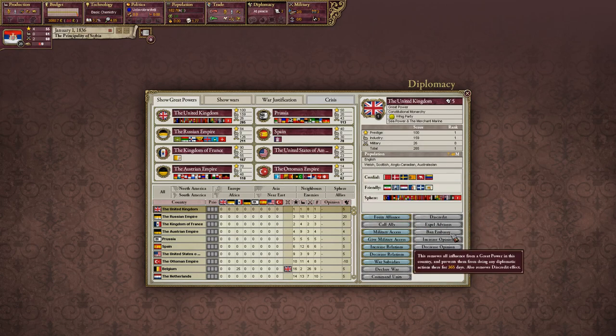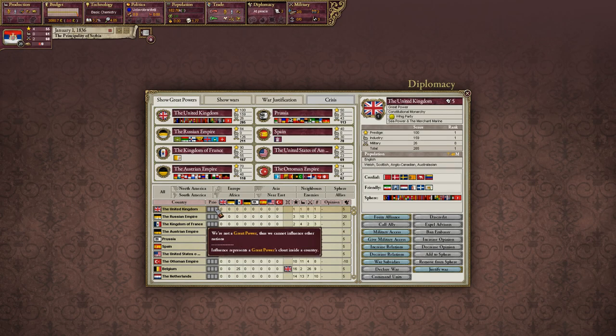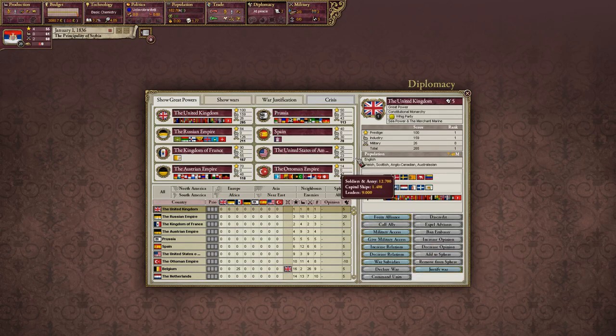This is the sphering mechanic. If you're a great power in the top eight, you can add smaller nations to your sphere and gain access to their RGOs — grain, coal, all that kind of stuff. If you're a nation that gets sphered, you'll lose some income from your production. That's something we'll have to overcome being in the Ottoman sphere. Once you get to 50 diplomatic points you can increase opinion, from neutral to cordial to friendly, and when you hit 100 you can add them to your sphere. You can also spend points to discredit other nations trying to sphere that country.